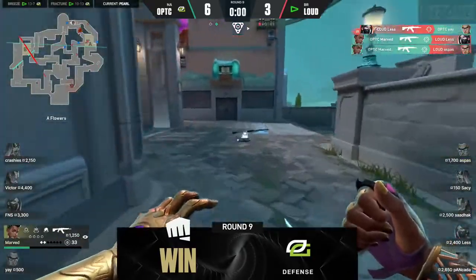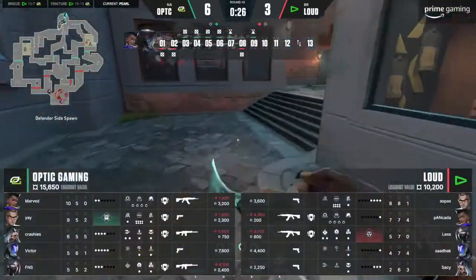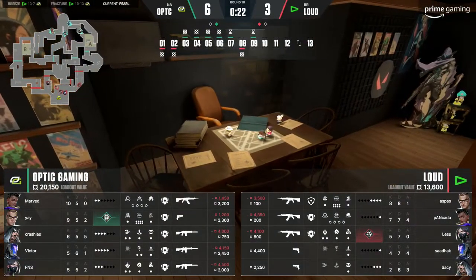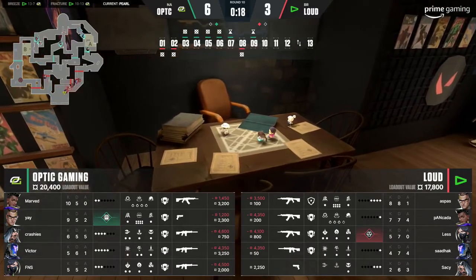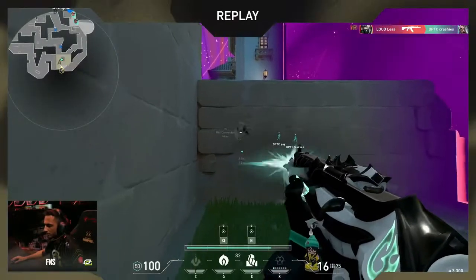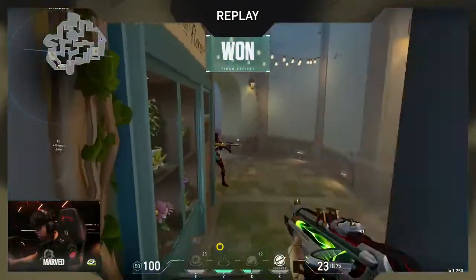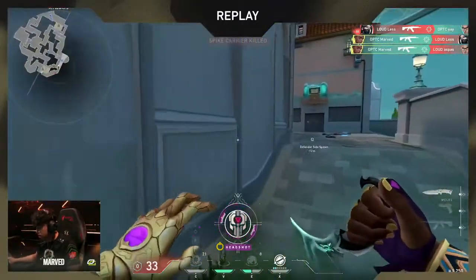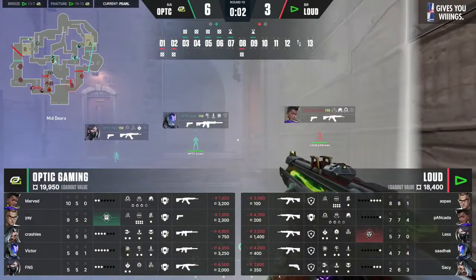Unbelievable — holding on to the rifle as well at the end. Loud will be kicking themselves. These defensive protocols from OpTic are forcing Loud to play this slow, play this passive — dig so deep to find any information and they're unable to act upon it. 30 seconds comes through, they're drifting slowly towards the site that still has three OpTic players. Thank god — with the last couple of bullets FNS finds the wallbang. This is really impressive from OpTic on the defensive.